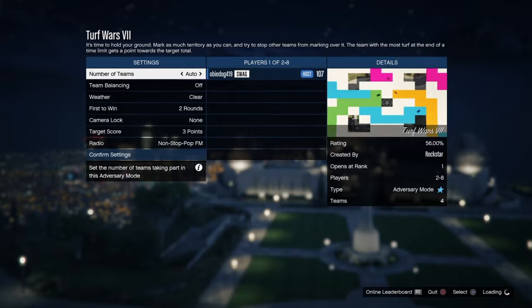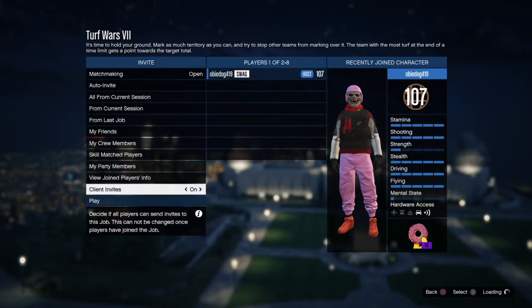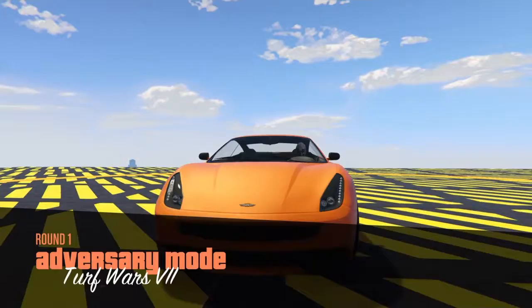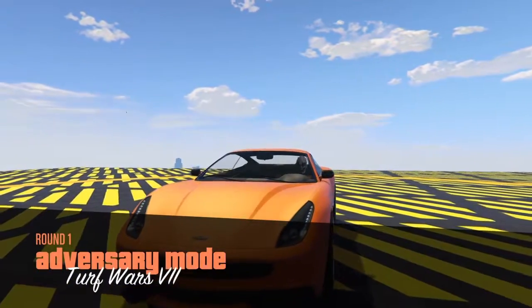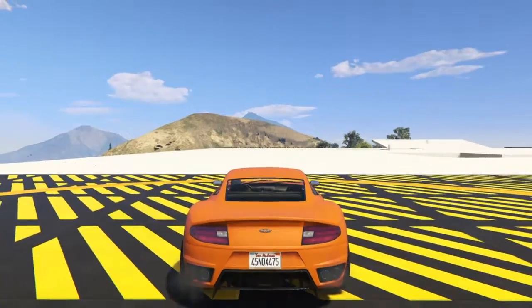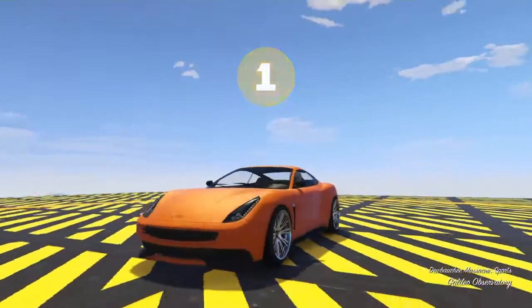All you want to do is start up any kind of turf wars — it doesn't matter which one. Invite your friend to your session, and once you have your friend in the session, start it. In today's video I'm going to show you how to get the black ones — I forgot to say that.